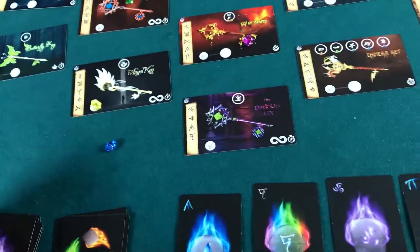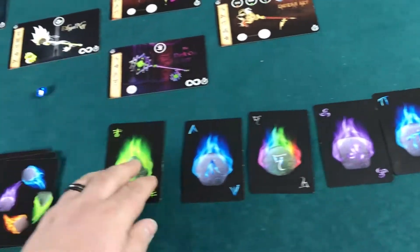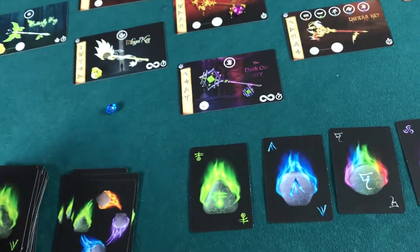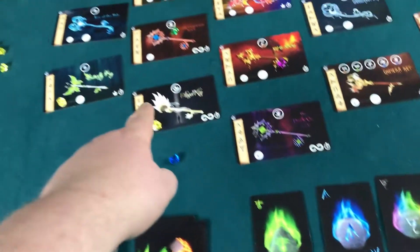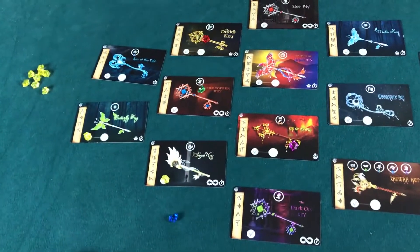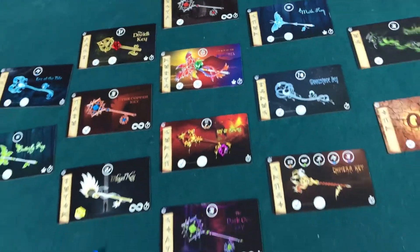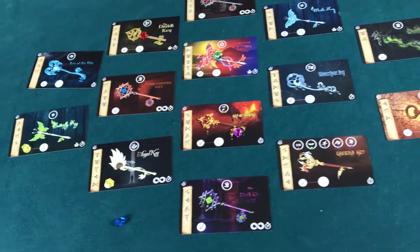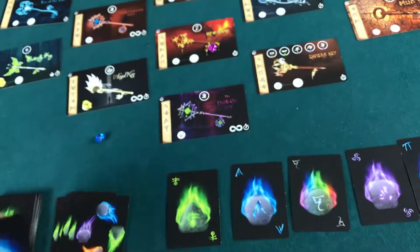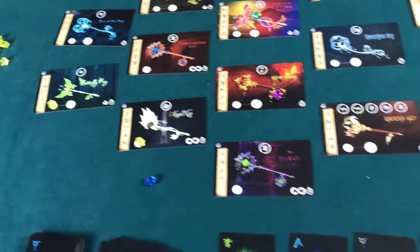This card gets discarded, these move down, a new one comes out — we're almost out of the deck. Then the guardians move again. Green moves, and he now sees that I am directly below him, so he wants to move to the right of me. Since he can't move to the closest spot because it's already taken, the best he can do is move up. Then blue moves — I'm in blue's way, so he actually gets stuck. It was ideal for me that that was blue.